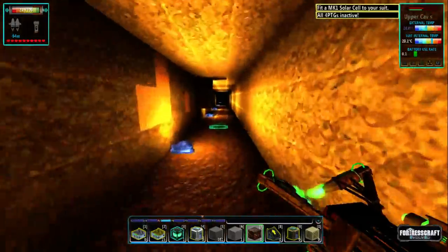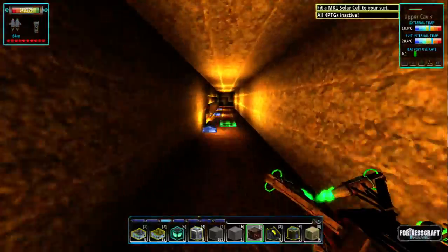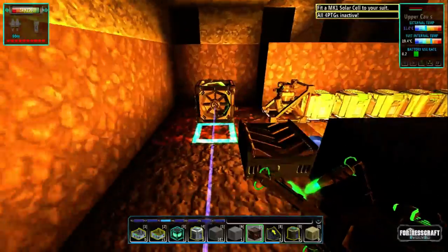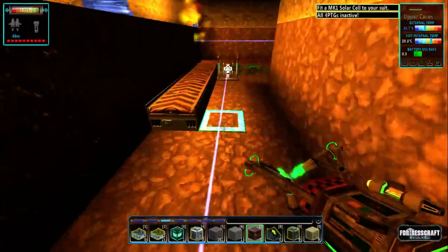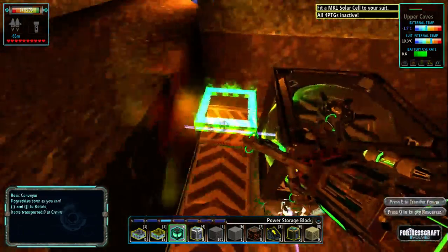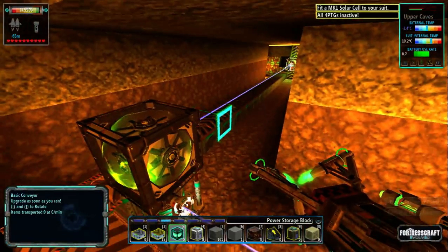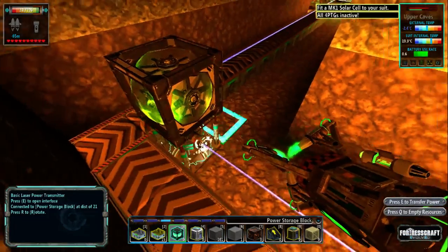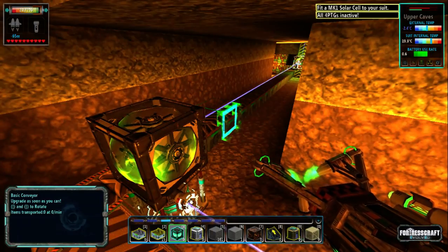This is where it really, really starts coming in handy. We can just drop off there. This now is going to have a power cube on the top. You can see that it's firing — you know when it's working when the laser pulses.